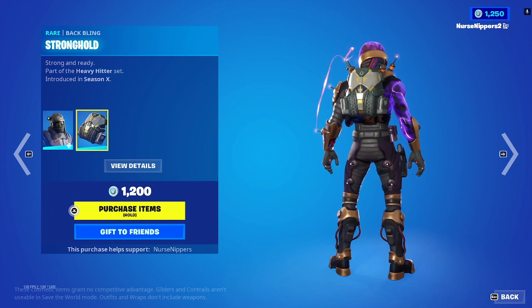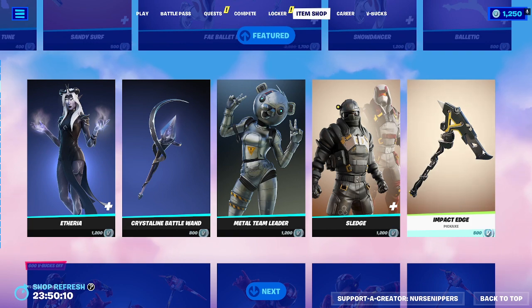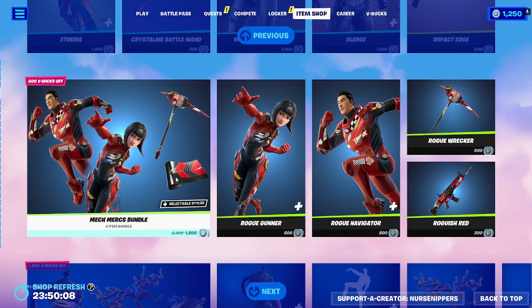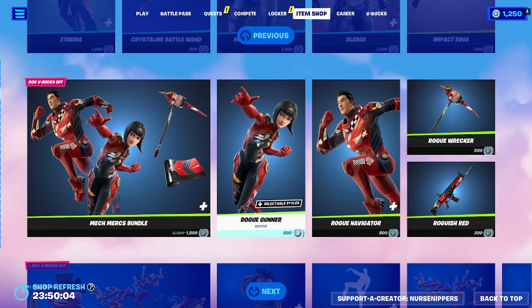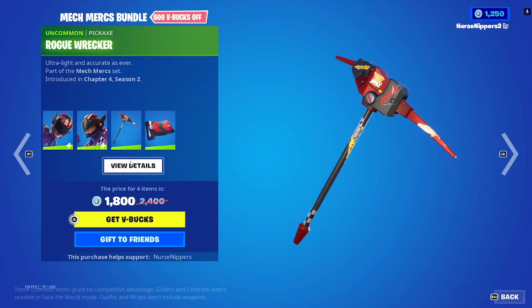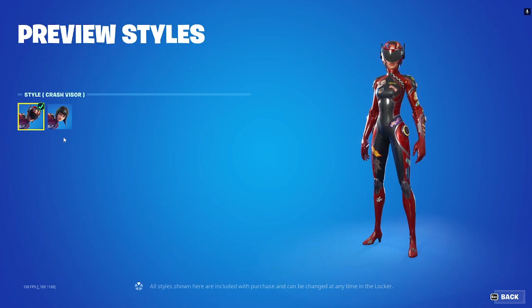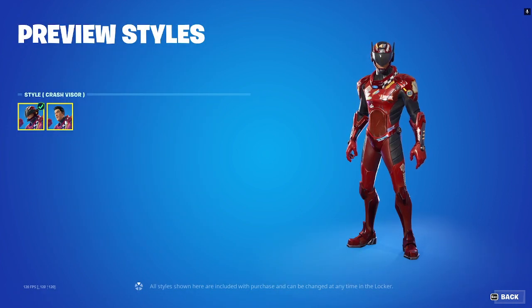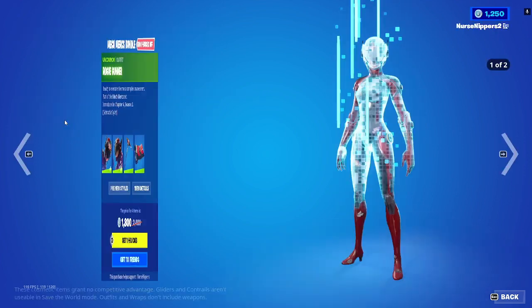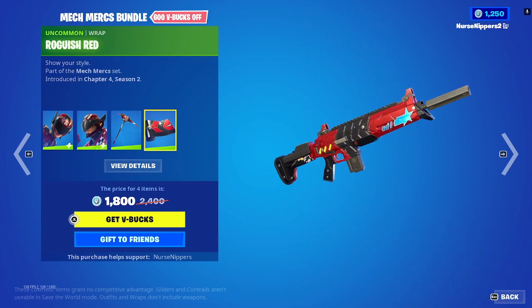The Stronghold back bling and the Impact Edge pickaxe are here too. Moving on, we've got the Mech Mercs — the Rogue Gunner with selectable styles Crash Visor or Rogue Gunner, and the Rogue Navigator with Crash Visor or Rogue Navigator, along with the Rogue Wrecker pickaxe and the Roguish Red wrap.